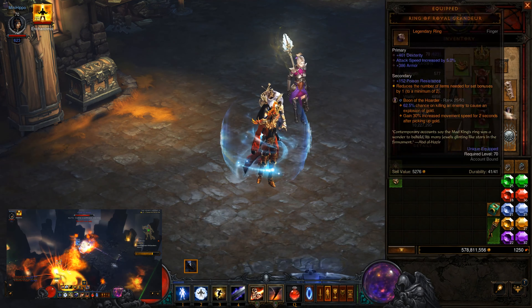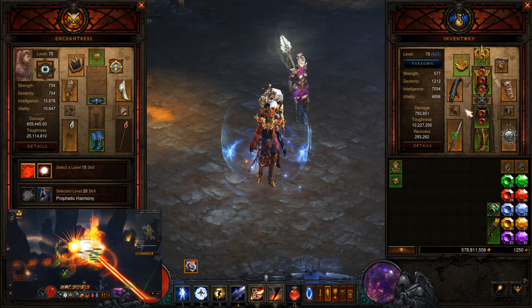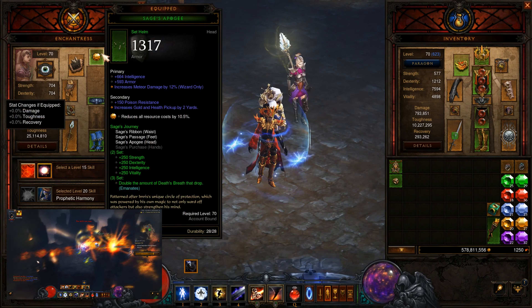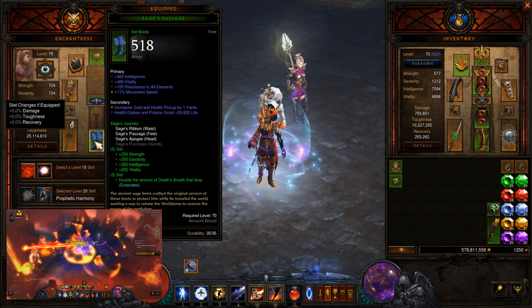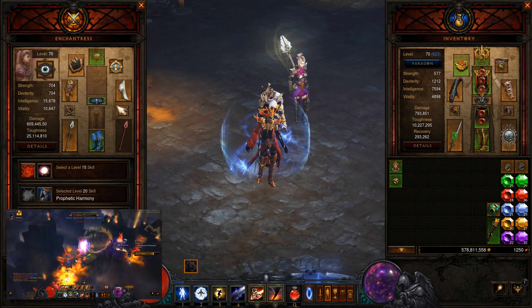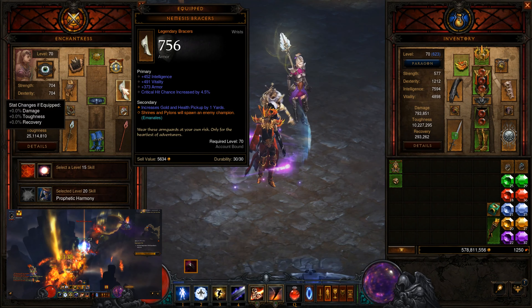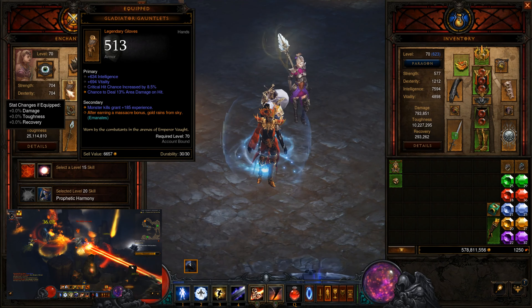Convention of Elements with a rank 5 Taeguk. Legendary Gems — not good, these are not good enough Legendary Gems. On the Follower, I was using the 3-piece Sage's Journey Set to get double Death's Breaths, a Havarion, an Oculus Ring and a Unity, Nemesis Bracers, Flavor of Time, Homing Pads, and Gladiator Gauntlets.